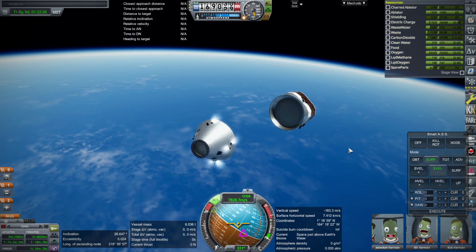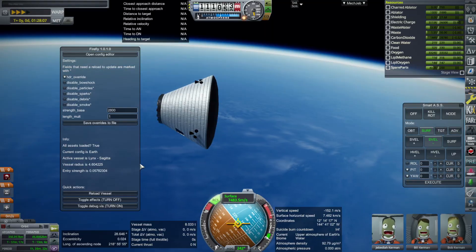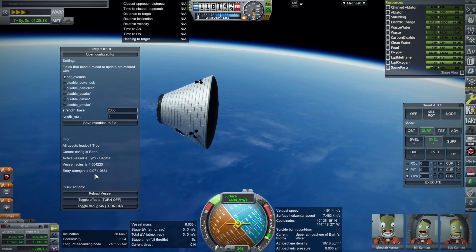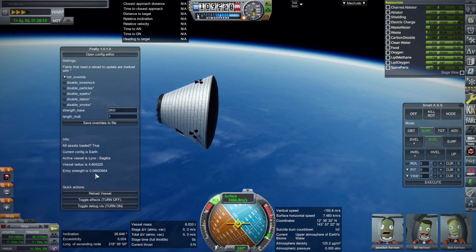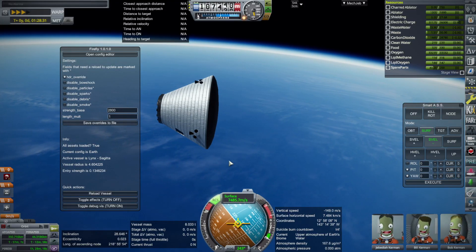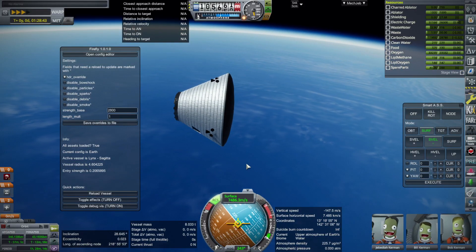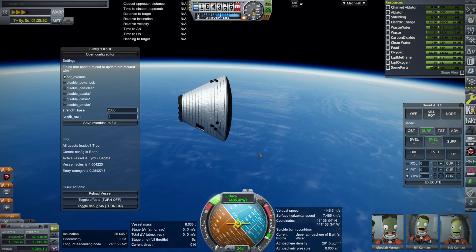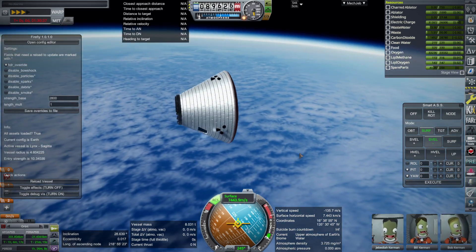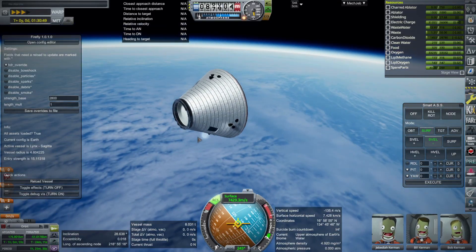We have kicked off the service module and we are coming down. The entry strength is already above zero — it's not a negative number — and we are at 107 kilometers, so number-wise it's better. I'm not seeing the effects yet. Our service module has just exploded; I heard it somewhere over there.